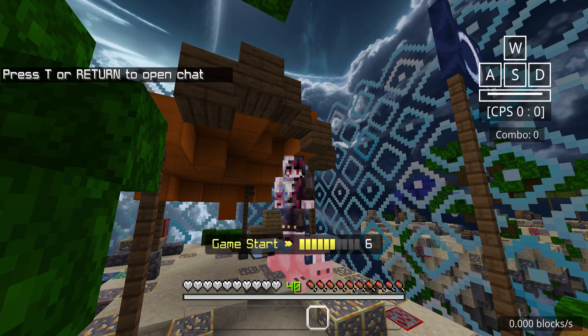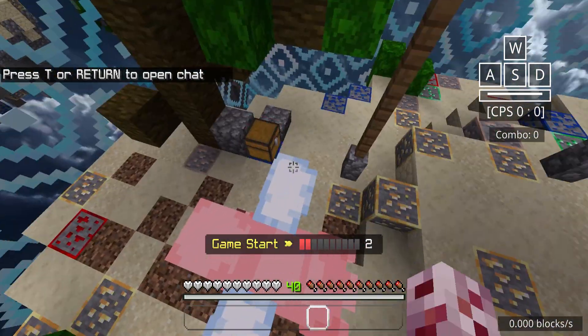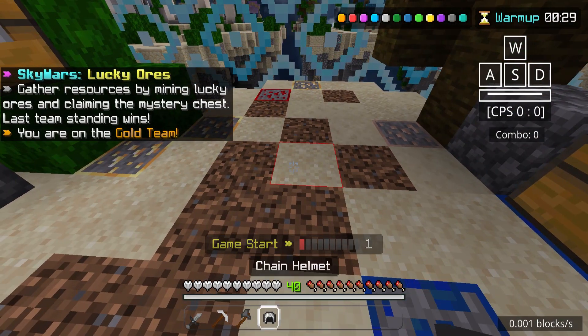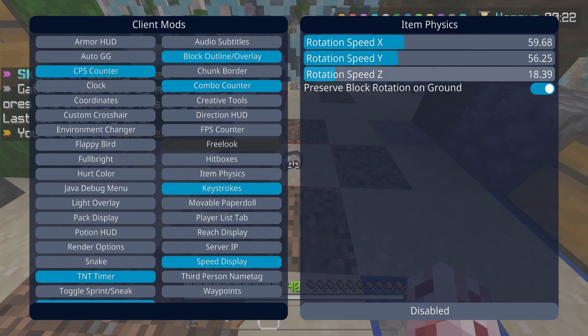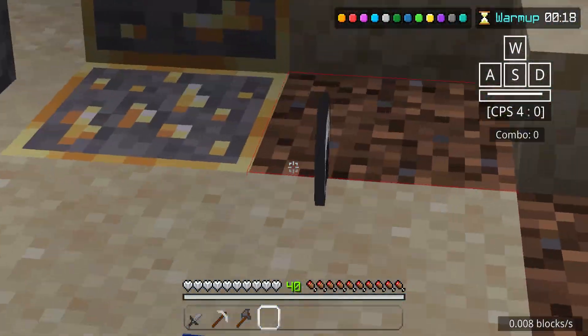But yeah, there were a lot of things that have been fixed and some things have been added — all that good stuff. I just wanna test out the item physics real quickly. That didn't work. Where is it? Item physics. Is it supposed to be like in survival?